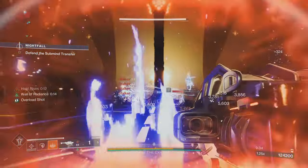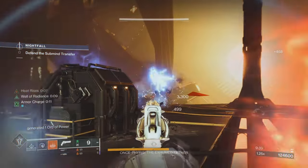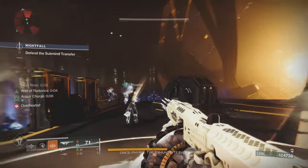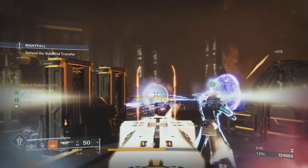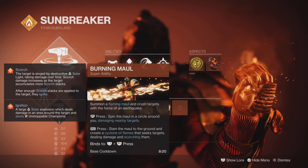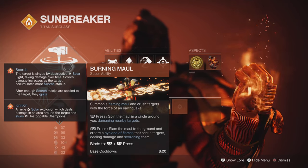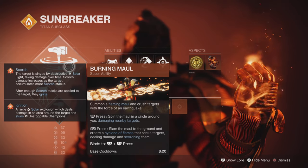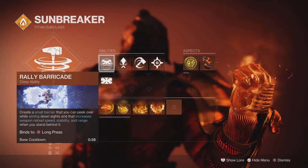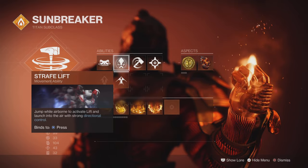Titan players can get out there and get nasty. I've gone for something slightly different — I'm not using Loreley for this, though Loreley is good for it. I'm going for Precious Scars. So I'm going for the Burning Maul — a hell of a lot of Scorch damage, really nasty, especially when everything's procced. The damage is phenomenal. Rally Barricade — we can stand behind that with Tommy's and get faster reloads. Strafe Lift, because I'm using a rocket with this Titan and like to glide and pop things off.